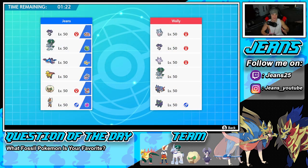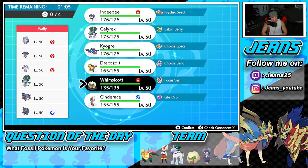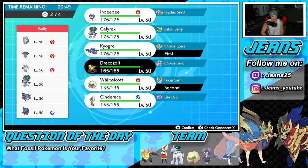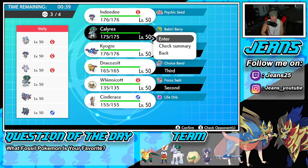In battle number one we're going up against a trick room team featuring Hatterene, Indeedee, Corsola's evolution, ice rider Calyrex, Xerneas, and Grimmsnarl. I'm a little scared of this squad. I'm going to lead Whimsicott for a potential taunt if he goes for trick room, but I'm leaning more toward leading Kyogre for a double hitting move. We go Kyogre and Whimsicott upfront, with Dracozolt and Calyrex in the back. Calyrex is 112 speed — on the faster side — I dig it, let's lock it in.